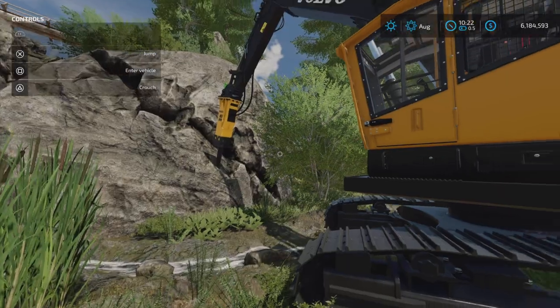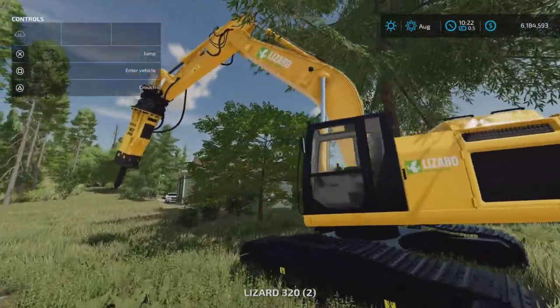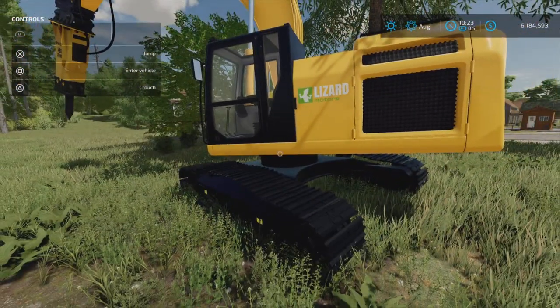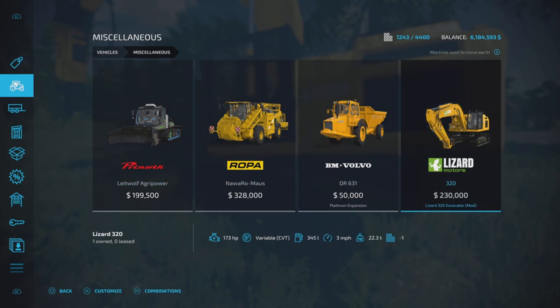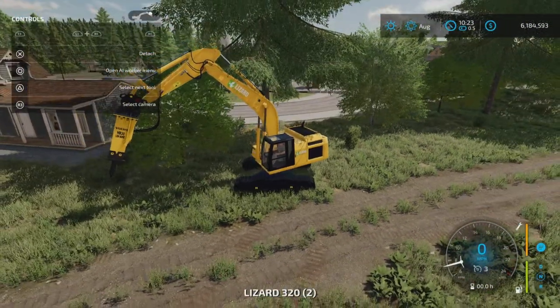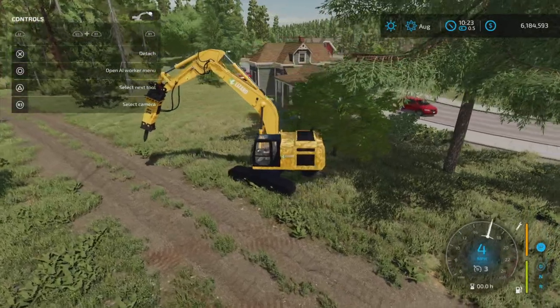Just to show you, it does attach to other excavators. This is one of the modded Lizard excavators I've downloaded — the Lizard 320, I'll post it in the description. It attaches and it turns on, but it also does not do anything that I can discover.